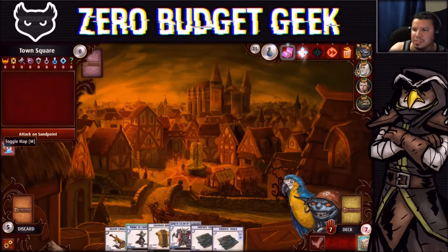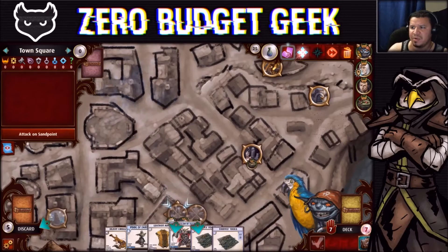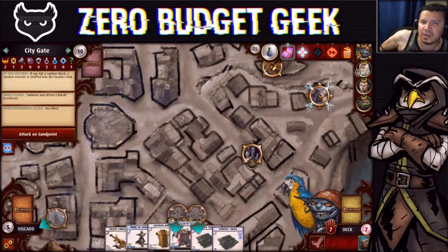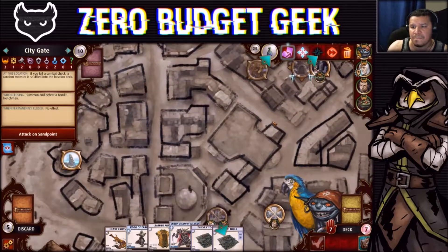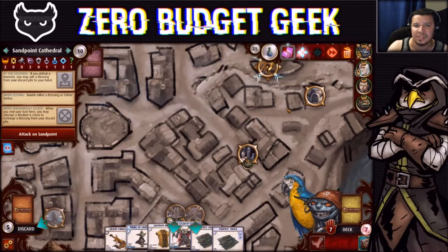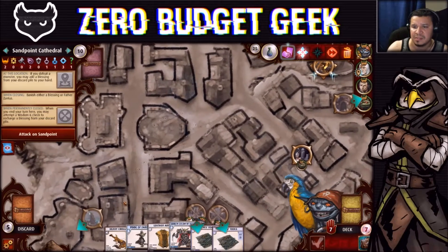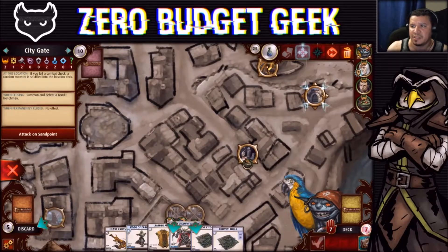Ransack has proved a lot of worth in this scenario. Where do we go with him? We could go to the City Gate — there are six boons and one barrier there. He's not terrible at combat; we don't want to go to the Sandpoint Cathedral with him. So I guess we're going to the City Gate and hoping we don't screw this up.